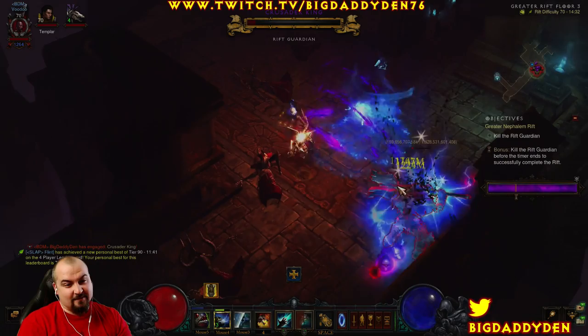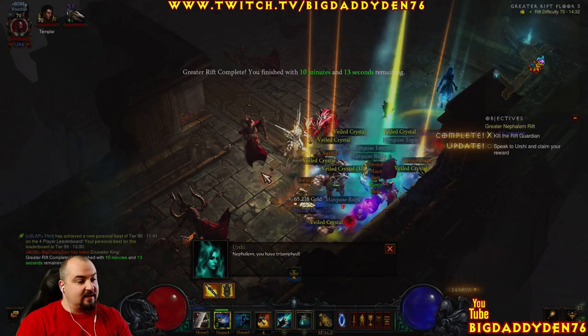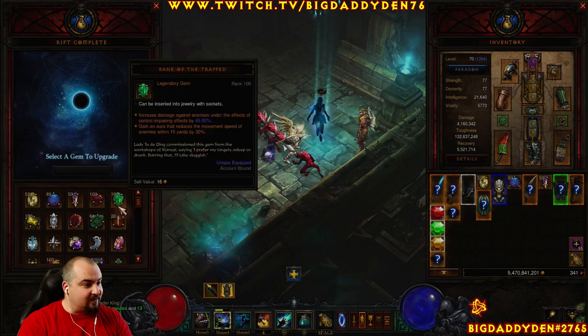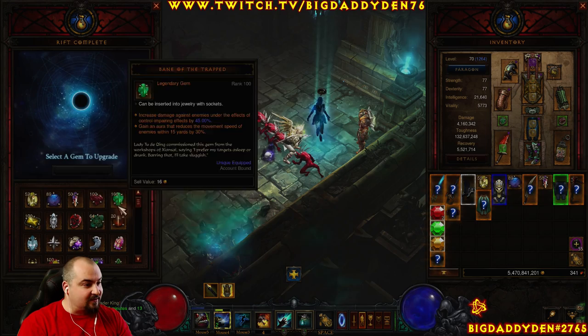Basically this is what I'm using now for my gem ups. I used to use a Firebats speed build all the time, but this one is much more fun. The gear requirement is steep because it's got to be all ancient items. And there we go — we've done that with 10 minutes and 13 seconds left. Not too bad! Not as fast as a wizard or a demon hunter, but for a Witch Doctor that's pretty damn quick. And now we do those guaranteed gem ups.